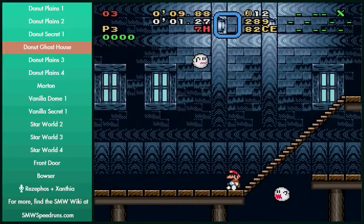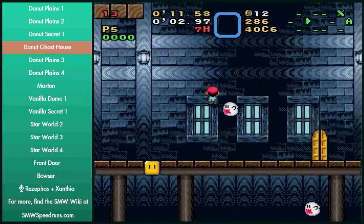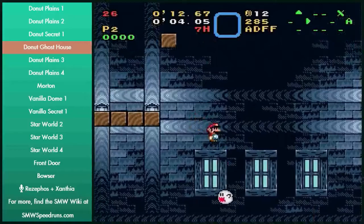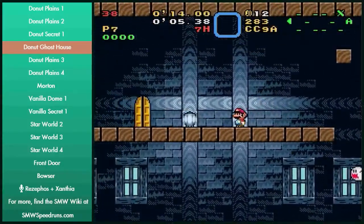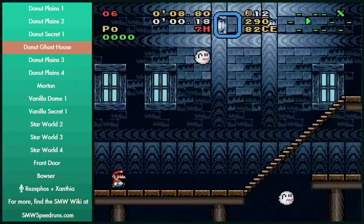Basically just getting p-speed right there will save some time. You're going to want to run for as long as you can without getting hit. If you spin jump off the second stair here and then spin jump right after you land, that'll pretty much get you p-speed every time. You can optimize this a little bit by double tapping jump onto the boo, but then sometimes that'll happen. Really just do a full jump onto the boo and hold jump the entire time.